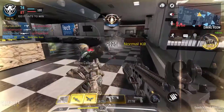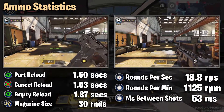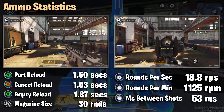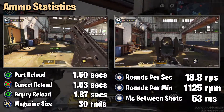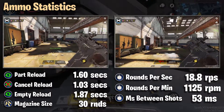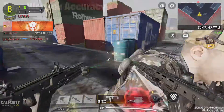On to the ammo statistics. We've got our normal one-shot reload of 1.6 seconds, a good cancel reload at 1.03 seconds, and if you're empty it's 1.87 seconds — you will notice it more with akimbo. Base magazine size is 30 rounds. Super fast rounds per second of 18.8, that's 1,125 rounds per minute — this thing goes brrr. Milliseconds between shots: 53 milliseconds.